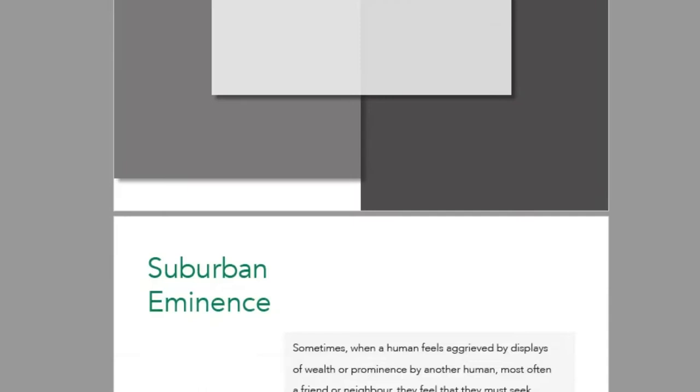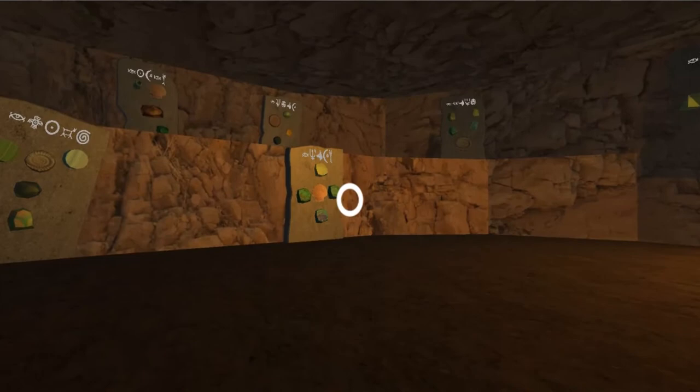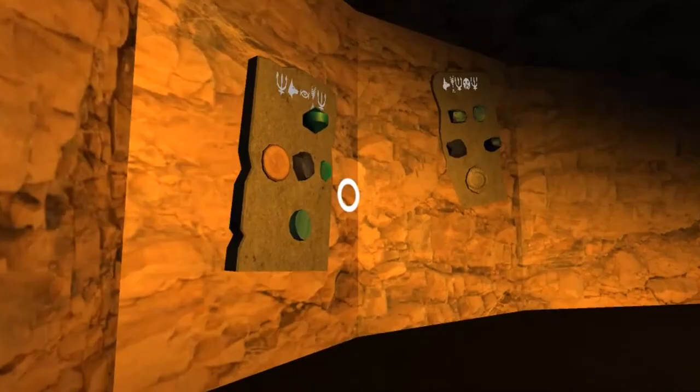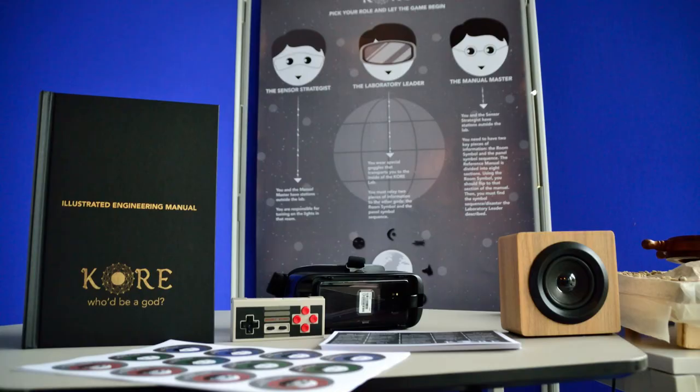The team designed 64 unique disasters. In the Core Lab itself, there were 64 panels, 64 unique symbol patterns, and 64 button press sequences — plus a total of 320 buttons. For more information about the project and the creators, see the links in the description below.